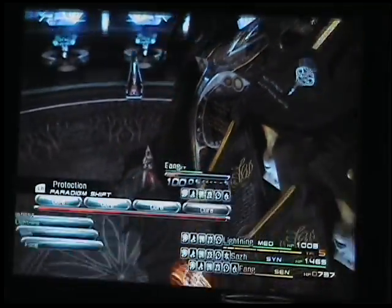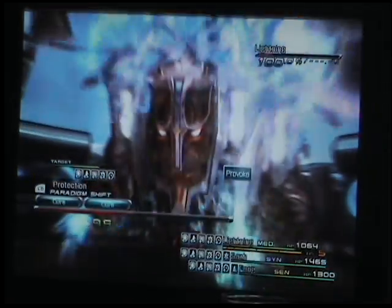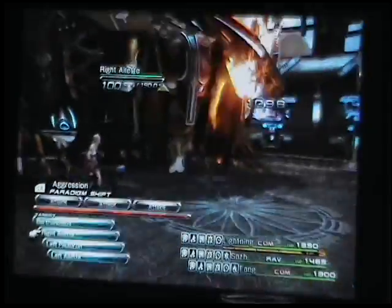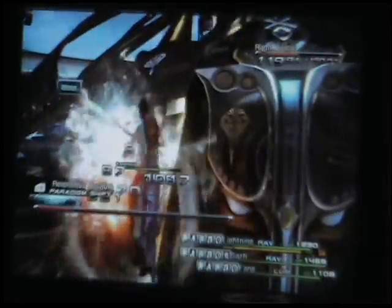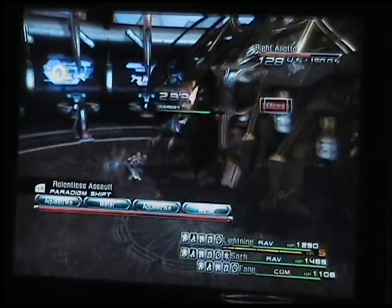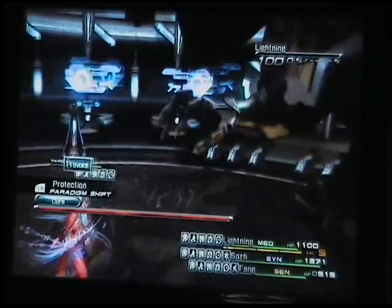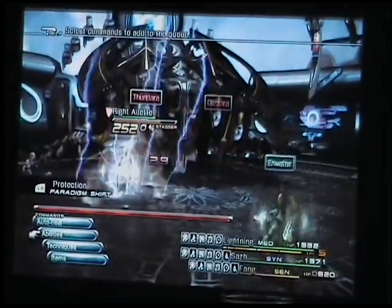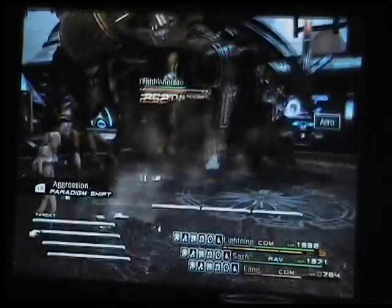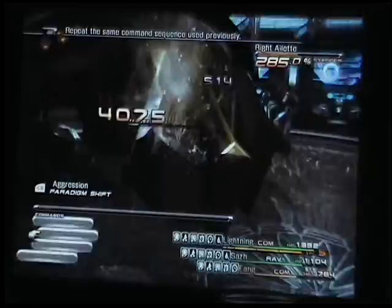Switch back to Med-Sin-Sen and get Fang sorted. We're on the Aura spells now. Switching to Com-Rav-Com to get the break bar going, then Rav-Rav-Com to get it into break. Come on Saz, cast an Enfire on me — thank you. Let's get this face sorted. Okay, that's that one down, on to the next one.